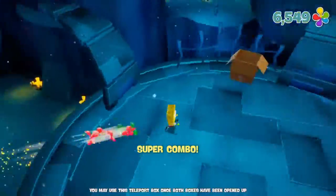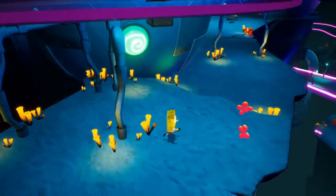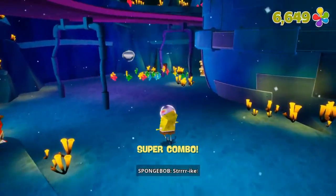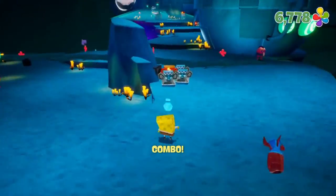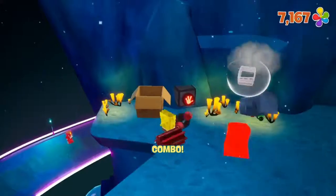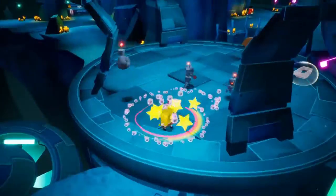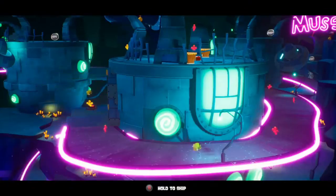Rock Bottom can be a very confusing area, so there will be long periods of footage where I just want to show you where exactly you need to go. There are quite a few buttons you need to hit along this path — just watch where I go. These buttons will put up swingers that you'll use later as Sandy. Once you go through all of this, head back to where that Duplicatatron was at the start, because you should have opened the gate by the time you get through all the buttons.